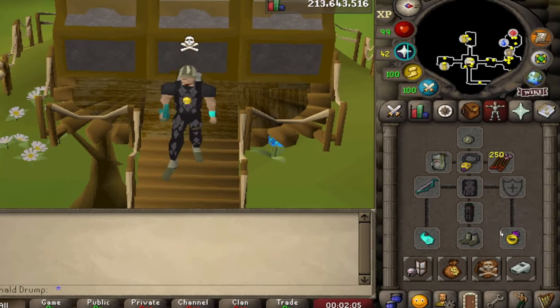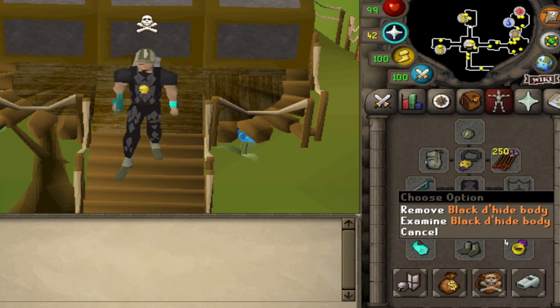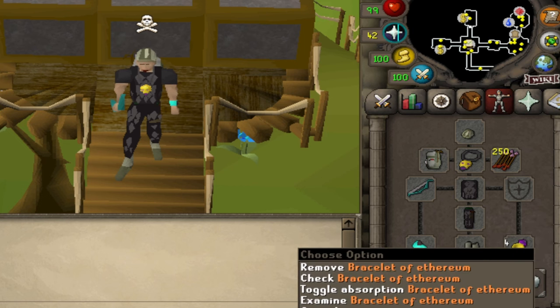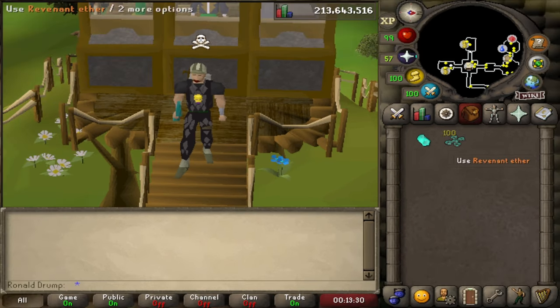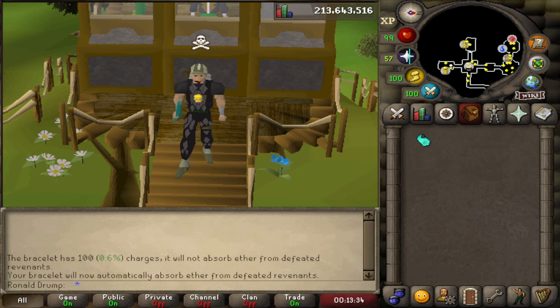This is the budget setup that I would recommend. Depending on your ranged level you should wear the best d'hide set you can. To reduce the damage dealt by revenants you have to equip a bracelet of ethereum, which you have to charge with revenant ether. I recommend charging it with 100 revenant ether and enabling the absorb effect on the bracelet.